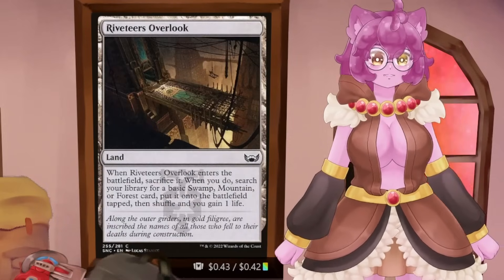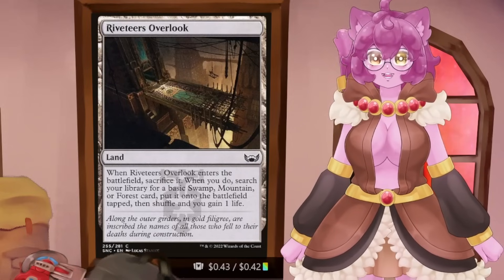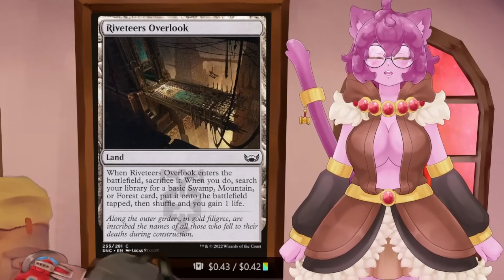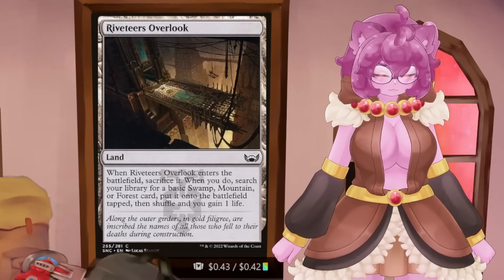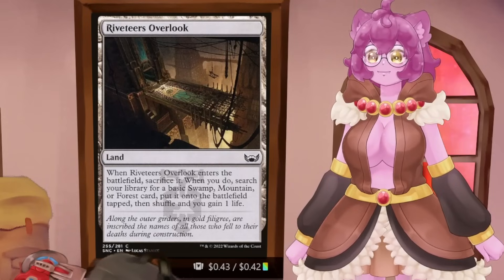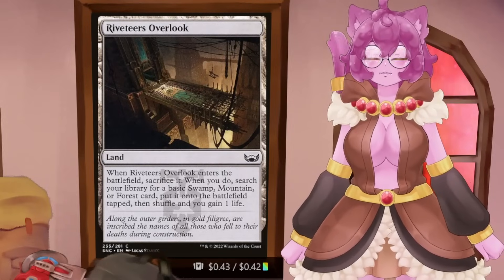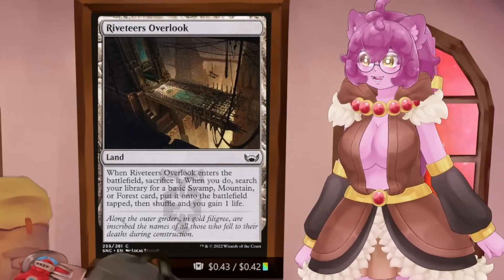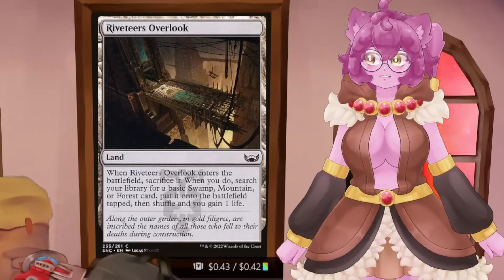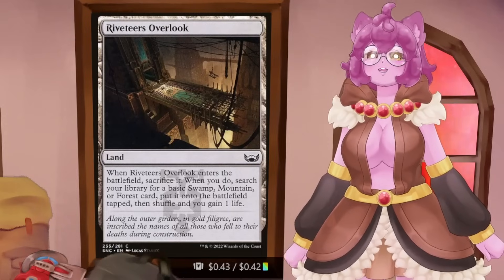Then we have the suicide land cycle. These are lands that come into the battlefield, automatically sacrifice themselves, gain you a life, and then get you a swamp, mountain, or forest out of the deck. I like these more than other tapped lands because they give you the life gain from gain lands and a deck shuffle, which is far more important to me. There are lots of times where we play cards like Brainstorm, putting dead cards on top of our deck, and instead of drawing them, we can drop one of these and just shuffle.